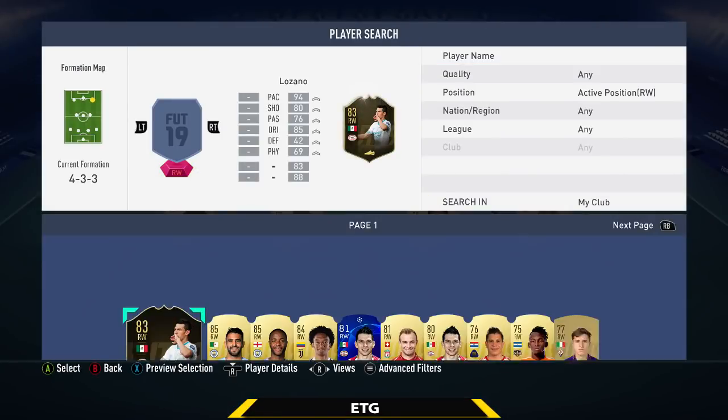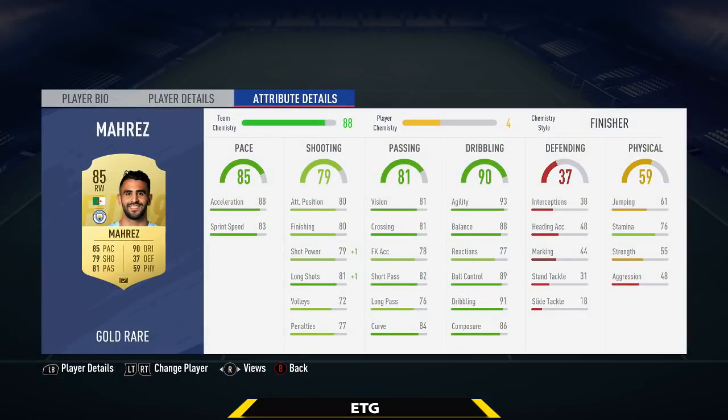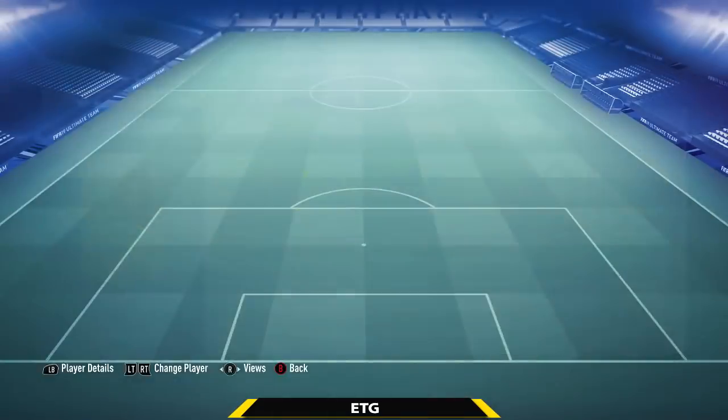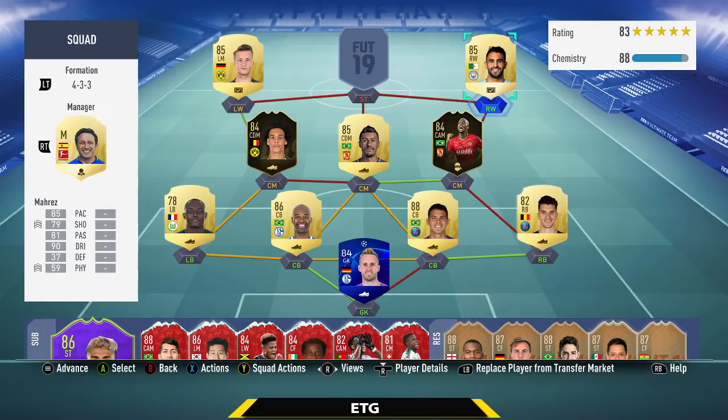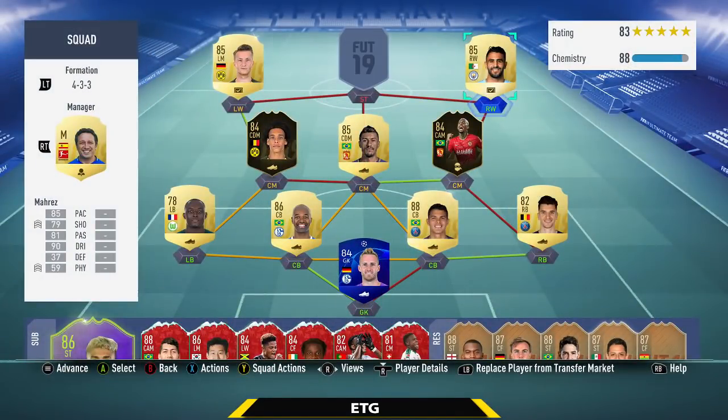The right wing is going to be Mahrez — a really fun player to use. 5 star skills, 85 pace, 90 dribbling. He played really well in this team and is one of the best cheap wingers in the game. There really aren't too many good cheap wingers; I think honestly only him and Sterling. He has 84 curve, 93 agility, 91 dribbling, really good on the ball, and nice shooting as well.